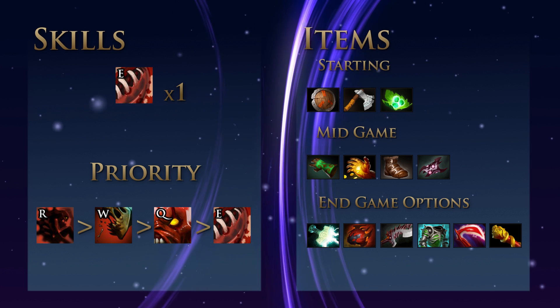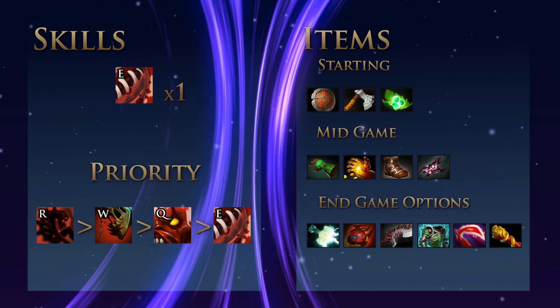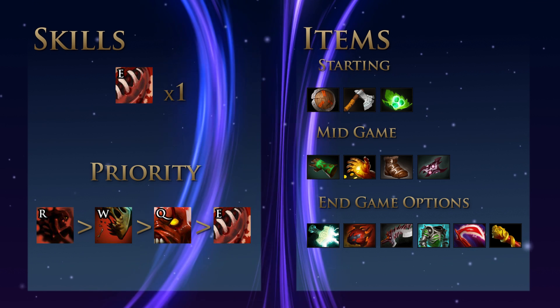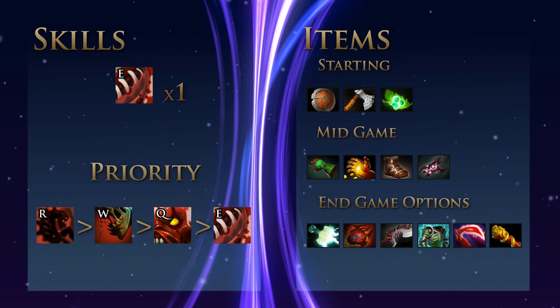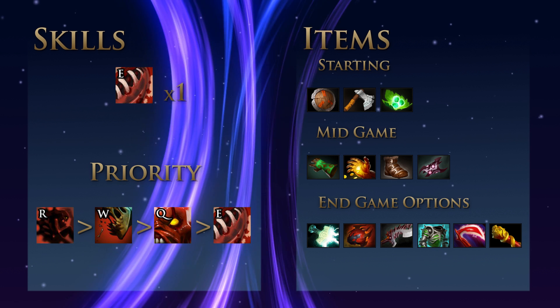Start off with a Quelling Blade, Stout Shield, and Tangos, and then skip your boots to get a Hand of Midas as fast as possible. After you get your armlet, use that farm to build a Mjolnir and keep Static Shield on you as much as possible. Endgame options include Heart, AC, Abyssal Blade, Desolator, and Monkey King Bar.